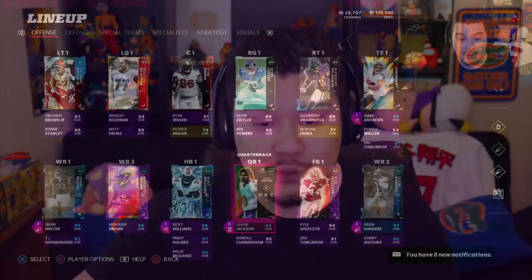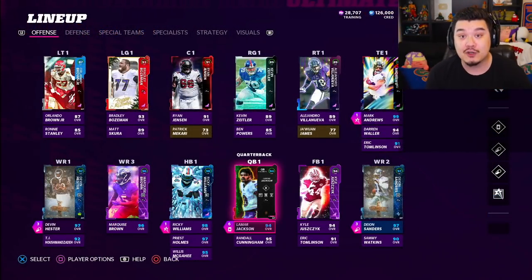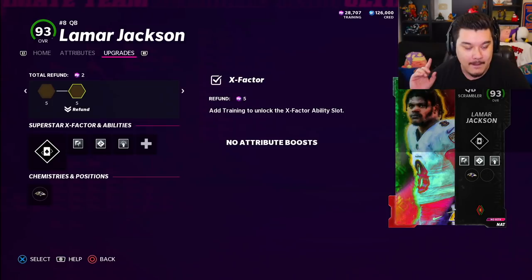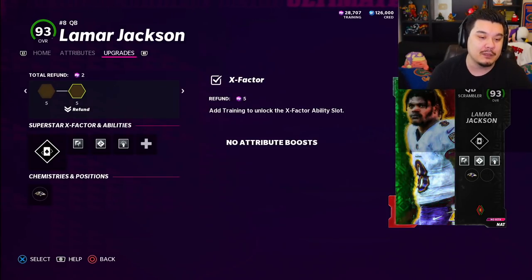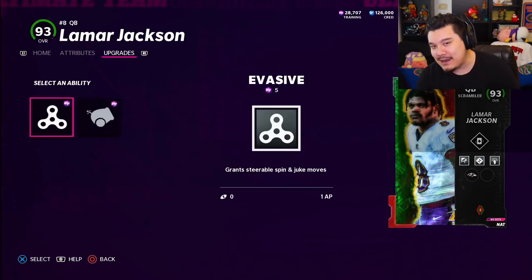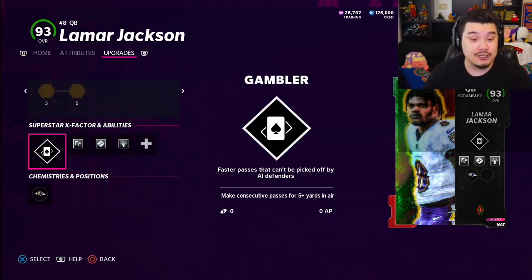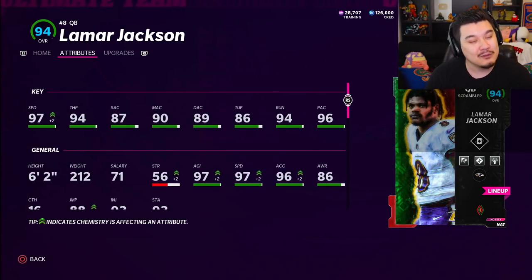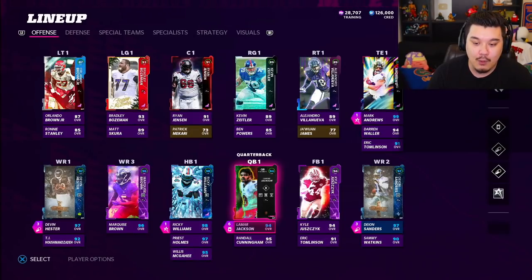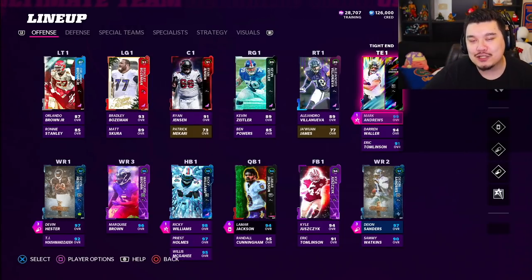I'm back with another Ravens theme team video. We got some upgrades this week, including the first 99 overall offensive player on the Ravens theme team. First things first, we got the Black History Month Lamar Jackson card. It's pretty much the same card he already had, except he comes stock with some abilities he can't get normally: Fearless, Hot Route Master, Pass Lead Elite. His release is always a bit slow, but Pass Lead Elite should help out.